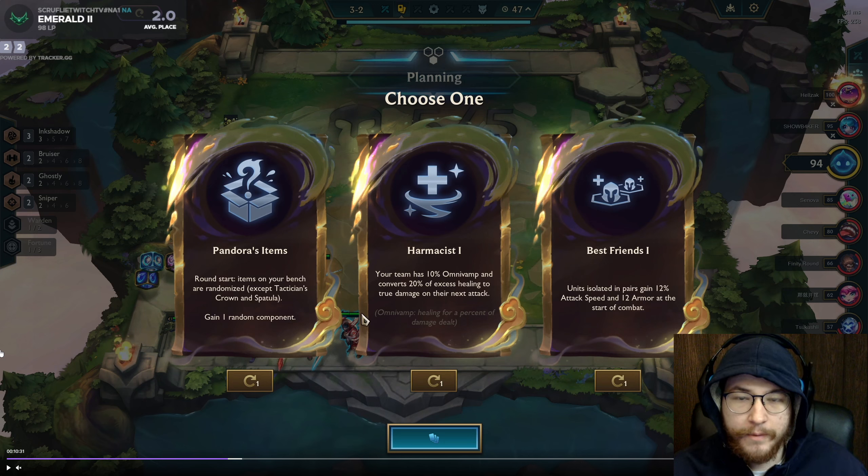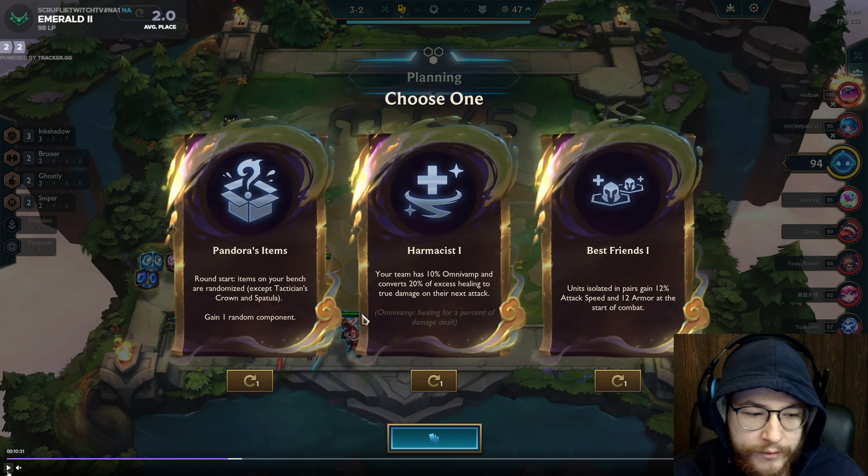When units gain a ton of armor and attack speed, the game caps at five attacks per second. I already have attack speed from one Best Friends augment, so if I put Rageblade on Senna the base attack speed needed to ramp to five attacks per second is much lower. You'll realize in some games why Duelists are shredding through your team — it's the difference between Volibear slapping them a little and getting a few stacks versus literally mauling your entire team. That's the difference.